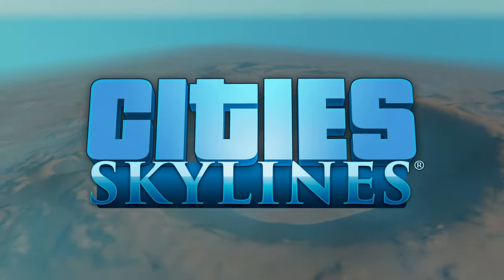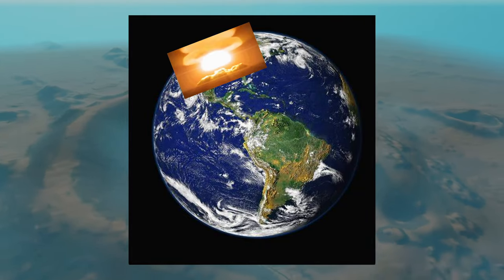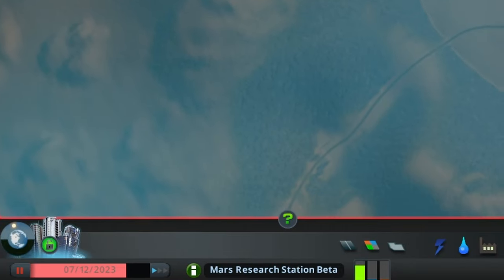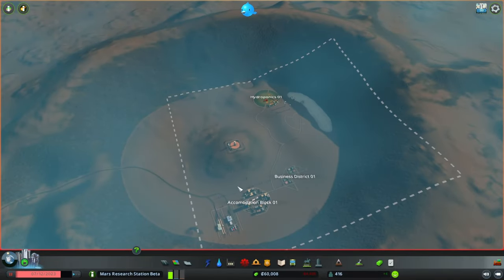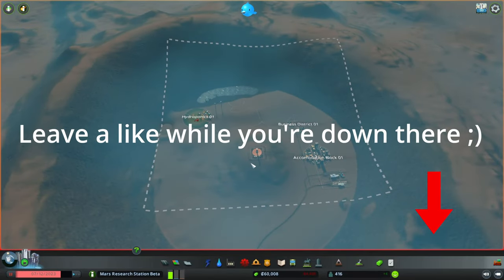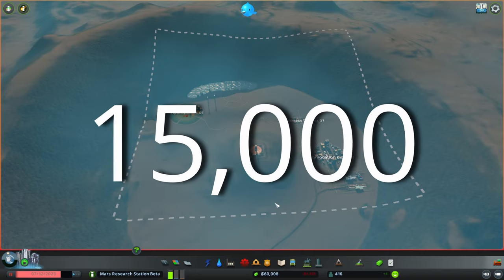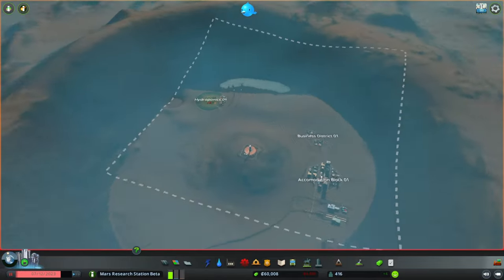Welcome back to Cities Skylines, but this time we're doing things a little different — we're on Mars. Earth has just finally gotten so bad that they've sent us to Mars, and it's our job to set up the first colony. This is a research station, so there are a few win conditions attached to this. If you want to play this scenario, it will be in the description below. We have 180 weeks to grow our population to 15,000 and also build a university so our scientists can do their research.